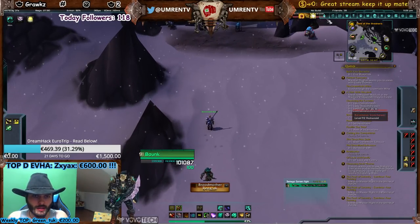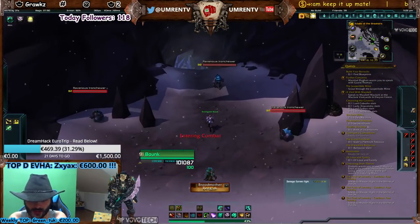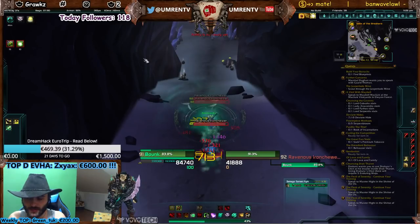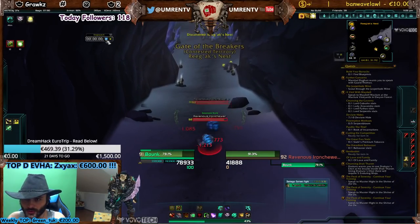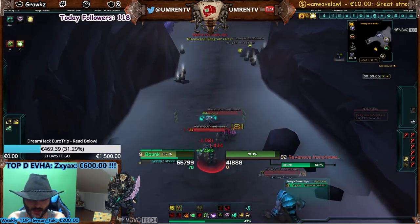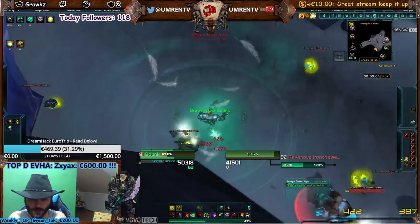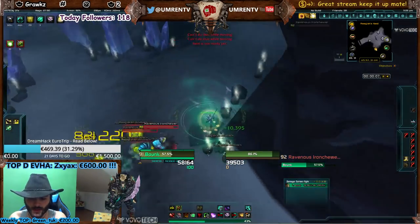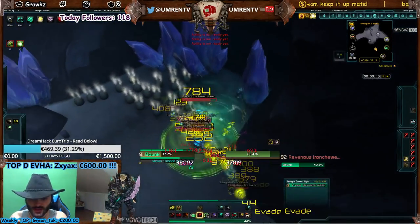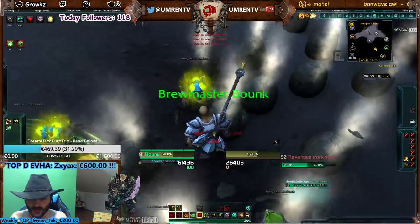Specialization is Brewmaster of course. I'm going to run a stopwatch to see how long one level takes. Let's start — drink a potion, use Guard. Rushing Jade Wind is really important. I'll use Leg Sweep to stun them, then Chi Burst, Expel Harm.